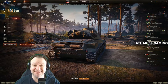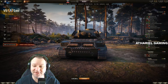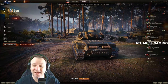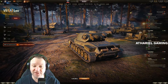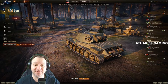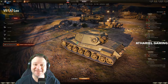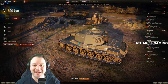The Leo itself doesn't have much HP - it's a tier 7 medium tank with 1100 hit points, but with 70mm hull armour on the front, 70mm turret armour on the front, 30 on the sides and 20 on the back. It's not stopping very much, so if you're getting into a firefight you can certainly expect to take quite a bit of damage, and you're going to see that fairly early on in the gameplay we're about to dive into.